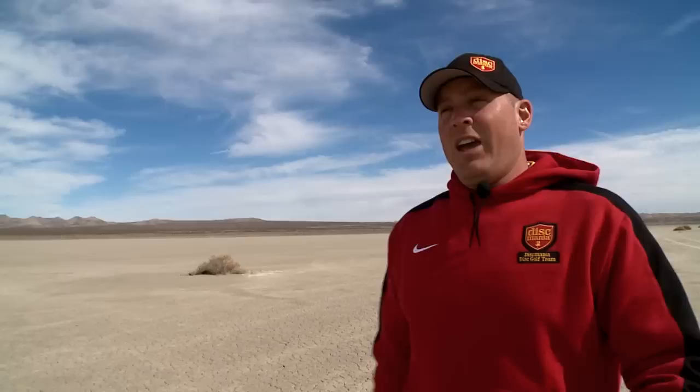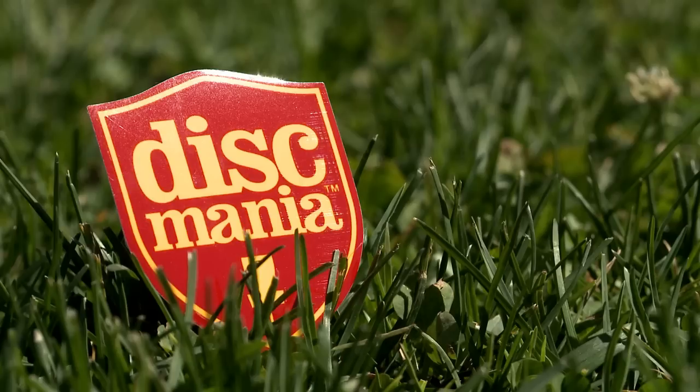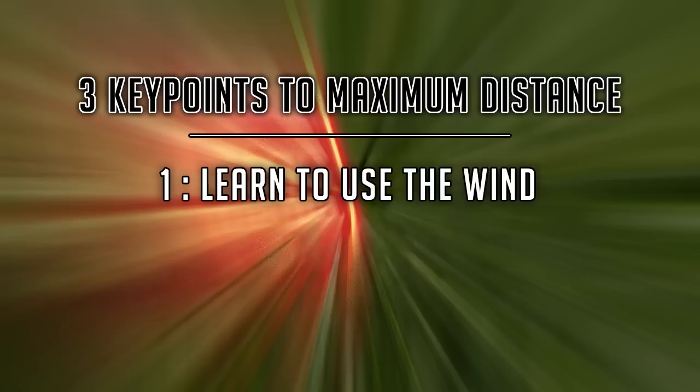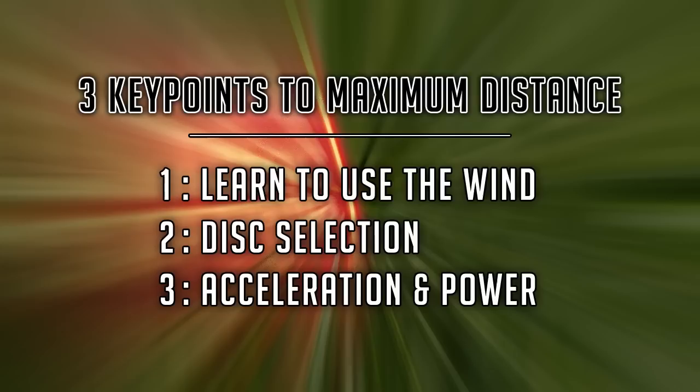When it comes to wind, the wind is your friend. You're looking for a cross tailwind over your left shoulder and kicking the disc up on an anhyzer, really getting the bottom of the disc exposed to the wind and letting it carry down the field. Three key points to maximum distance: learn to use the wind — proper disc alignment depending on wind speed, wind over the left shoulder for right-hand backhand. Disc selection: models with a great ratio of speed and glide, lighter weights to increase carry in the wind. Acceleration and power: concentrate on quick transfer of body weight to produce power, and quick acceleration arm speed to ensure maximum distance.